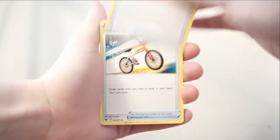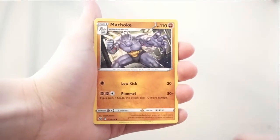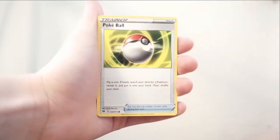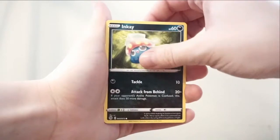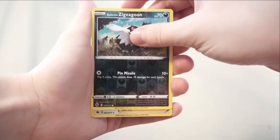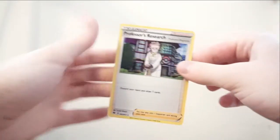We've got a Metal Energy, Hyper Potion, Rotom Bike, Machoke, Scraggy, Sizzlipede, Pokeball, NK, Vulpix, Reverse Hollow is a Galarian Zigzagoon, and the rare is a Professor's Research Hollow.